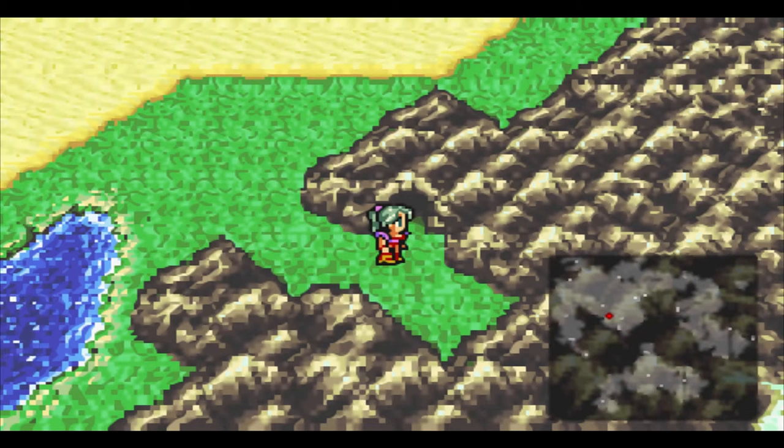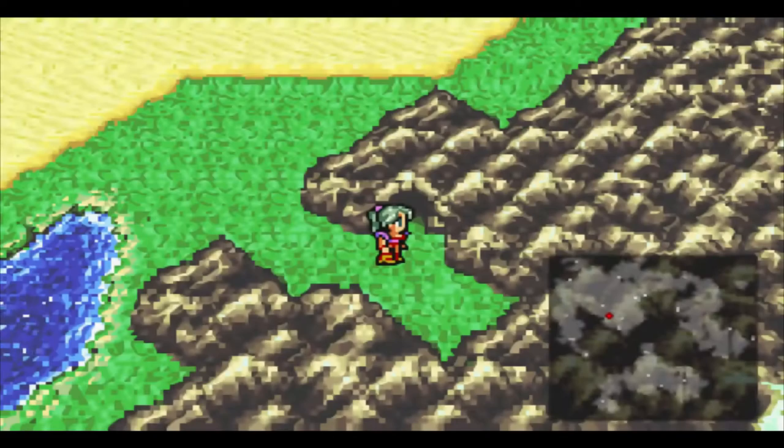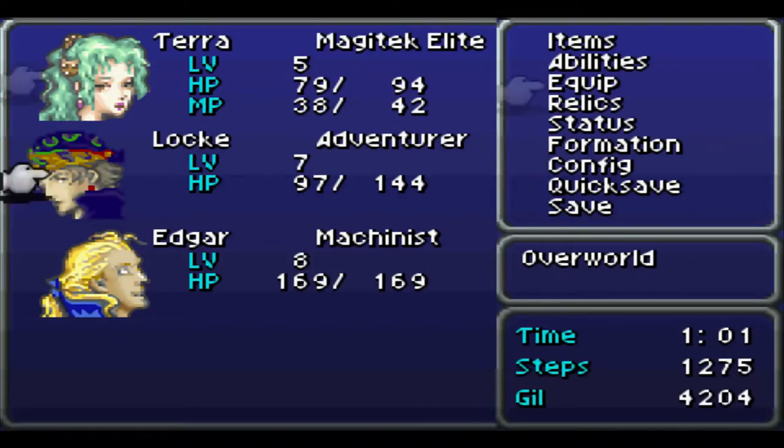Hello everyone and welcome back to Kronos Plays Final Fantasy VI Advanced. Today we're going to the Selphiguro Cave, but before that, we rearranged our party a little bit. I put Edgar all the way down here. Why? If we get a back attack or a preemptive attack, the bottom person on the list will go first. Because he's really strong with his tools, he's going to be on the bottom. Locke's the only one in front, and he has the mithril sword and missile shield since he'll be taking the most damage.